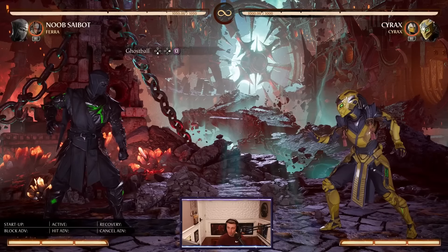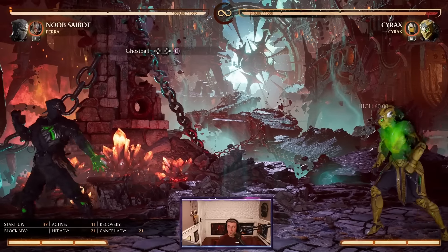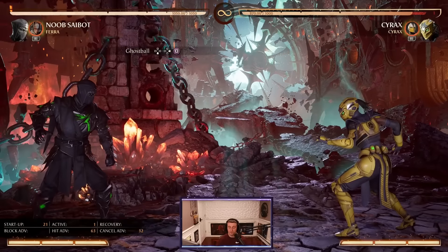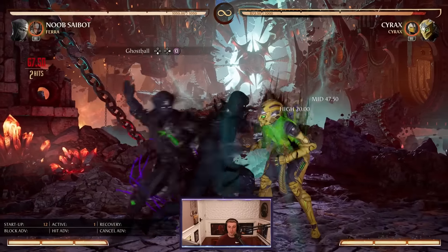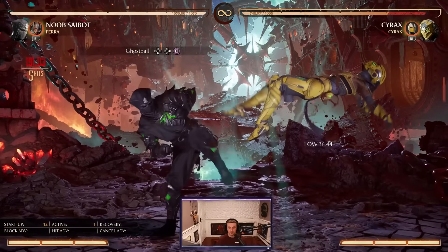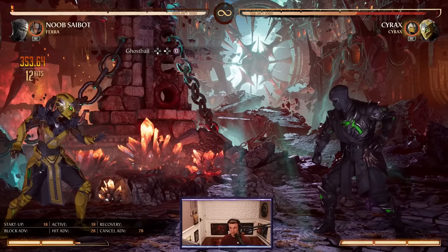Before we move on to the most important part of Noob's kit — he has his Ghost Ball. Anytime they're glowing green, you just input that same special move and you get a launcher. So if you happen to get this on them, you get a full combo. Pretty cool.